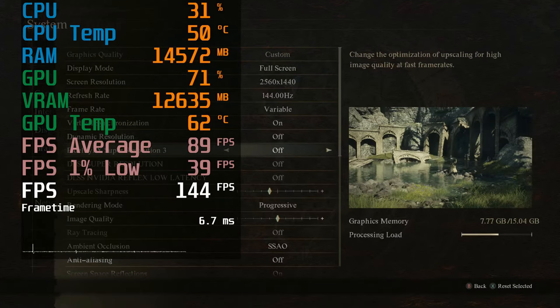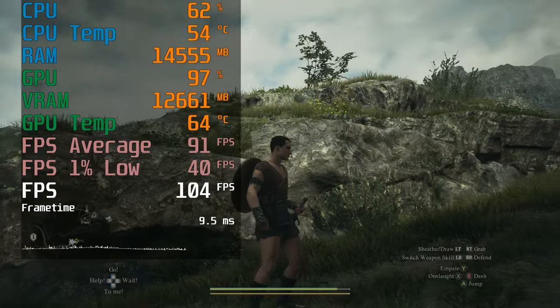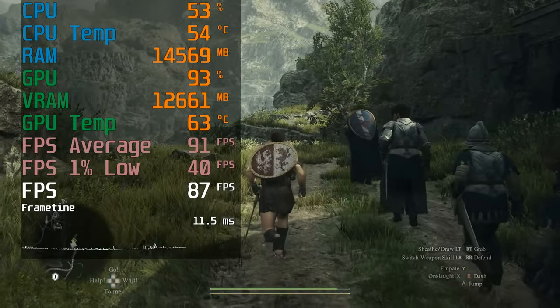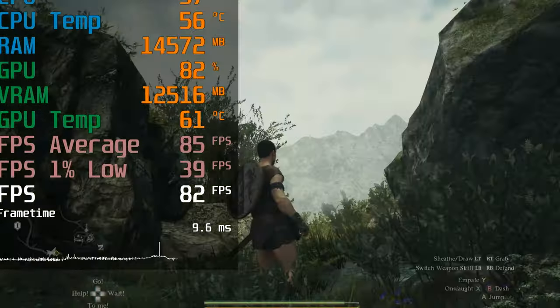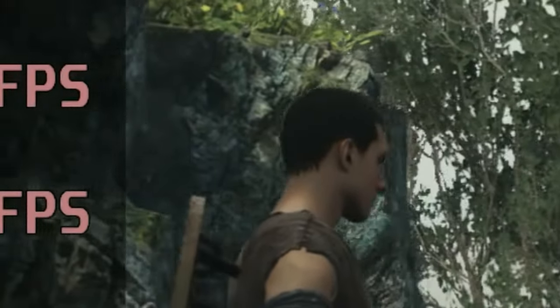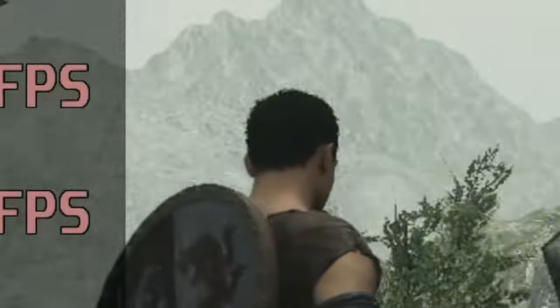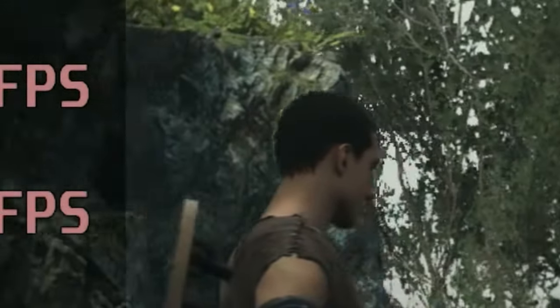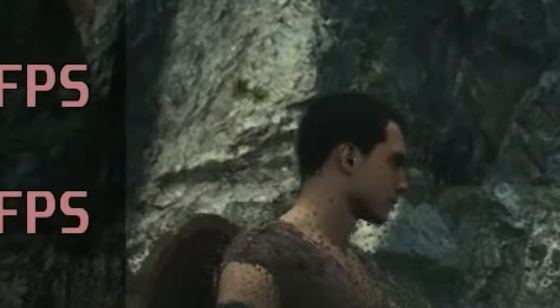Moving on to 1440p, we can keep the exact same settings as 4K, but we're going to turn off upscaling now — it doesn't need it. And since the game is so CPU-bound, lowering the internal resolution doesn't have much benefit anyway. Additionally, FSR introduces quite a lot of ugly visual noise around objects at this resolution. It might be difficult for you to see from this footage due to YouTube's video compression, but believe me, it's not pretty.